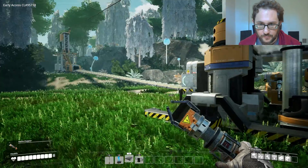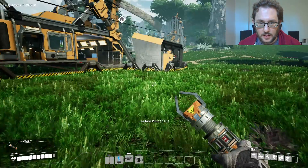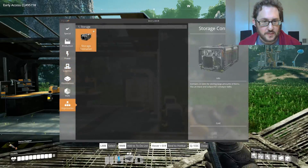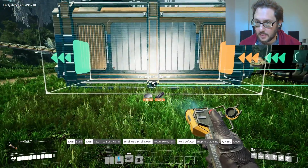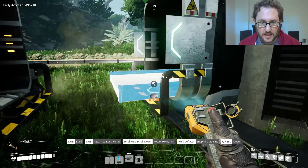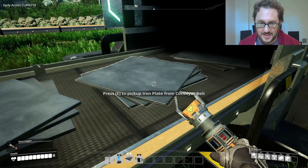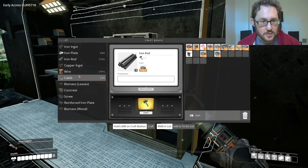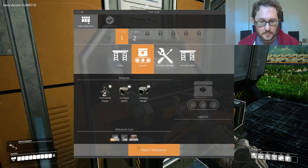I could just make another storage container over here — storage containers aren't very expensive and they don't take any power. Let's do it: 10 more iron rods. Building more ramps is the go-to solution for everything. We can't build anything new here, we just need more resources. We want the logistics tier — merger is what we need. We're getting the plates though. We need 500 copper wire.